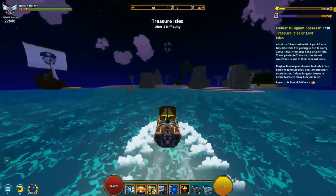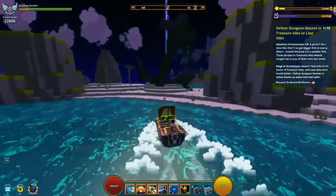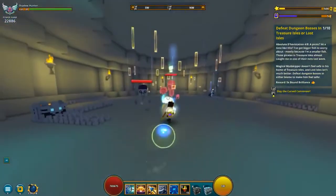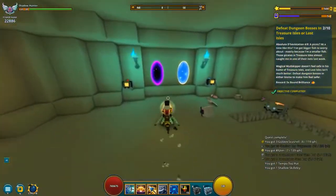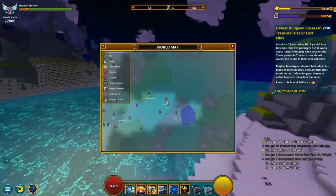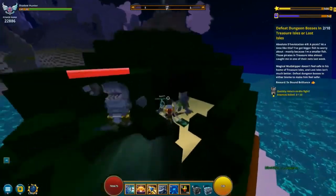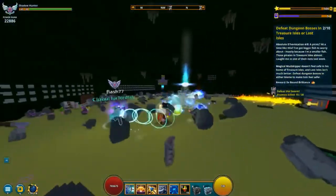Step four is to defeat dungeon bosses in the treasure islands or lost islands. Go to the area that has the rudder — the one you steer boats with — and defeat dungeons there. You need to do 10 of them, which you can see on the map. Just go there, do 10 dungeons, and you're on to step five.